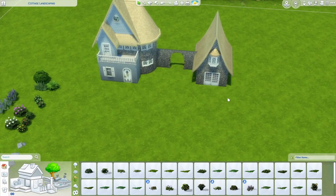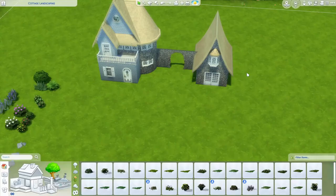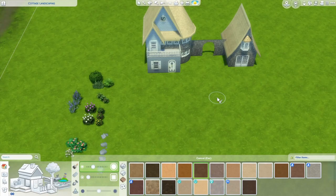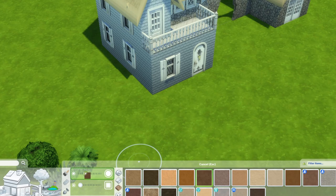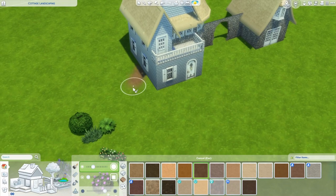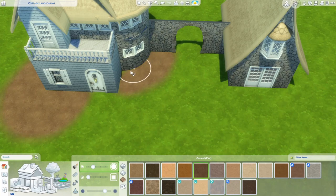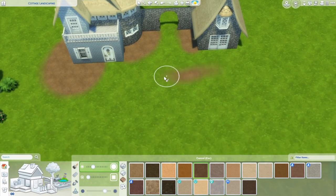I always recommend landscaping with move objects on, just because it's so low risk and it looks better, especially with cottage style landscaping. So Ctrl-Shift-C and then bb.moveobjects. Now I'm going to paint where I want my plants first. I'm going to use the garden bed terrain, using a decent size circle brush but make it kind of soft. I want to have landscaping around this side of the door, in this little area here, and if I want my paths to connect, I'll add another landscaping area in the middle.